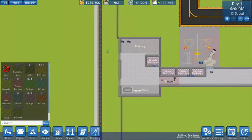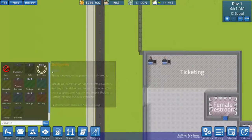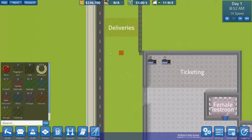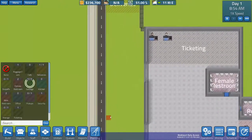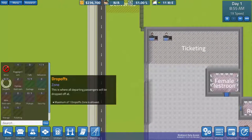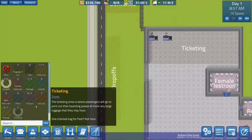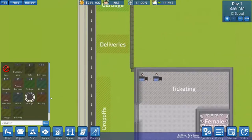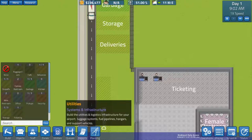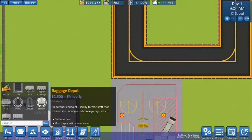Baggage claim has already been set up. Let's get a delivery zone up here — a large one can handle more supply shells. Let's put garbage above it, not too close to all the passengers coming in. Let's make a nice big drop-off area, just like most airports. Storage as well — good stuff in the meantime. And we should also handle a baggage depot immediately.